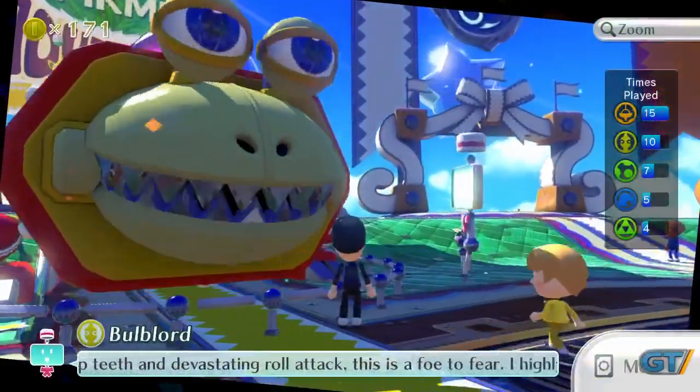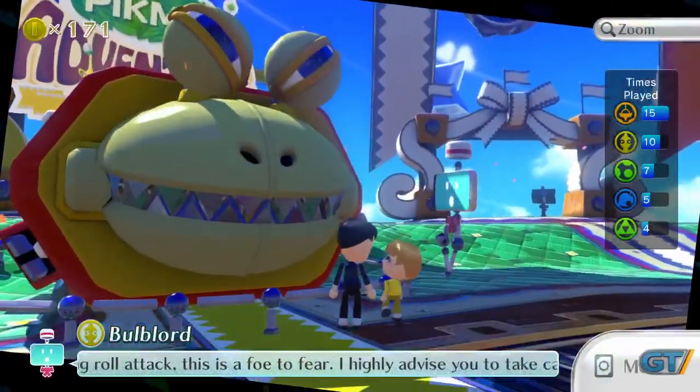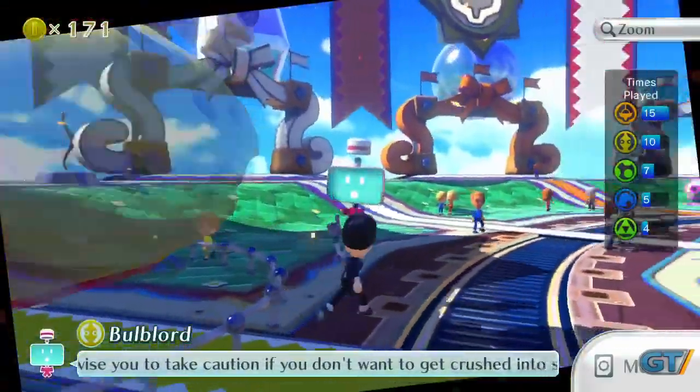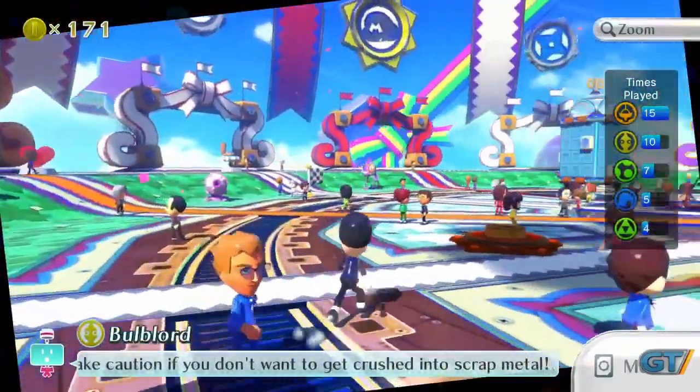Most minigame compilations end up resorting to a menu screen to dash you out to each event, and while you can choose to use that interface in Nintendo Land, there's also a much more elaborate gateway in the form of the plaza.